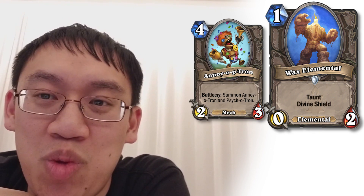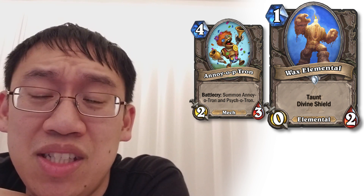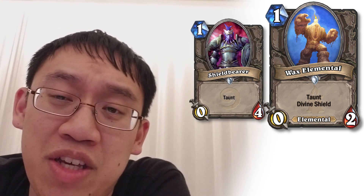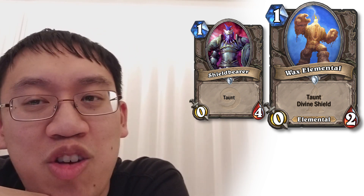A lot of these neutrals are actually kind of the fillers. Next up we have Wax Elemental: 1 mana 0-2 Taunt Divine Shield. Very interesting stat line — it's like a Neutron except with 1 fewer attack and 1 less mana. It's also very comparable with Shield Bear, which is a 0-4. The Divine Shield is arguably worth maybe 1 to 3 health, but the point is Shield Bear is not even close to being played, so this card is also not going to see any play, even though it is an elemental. Not worth the card slot for elemental decks.